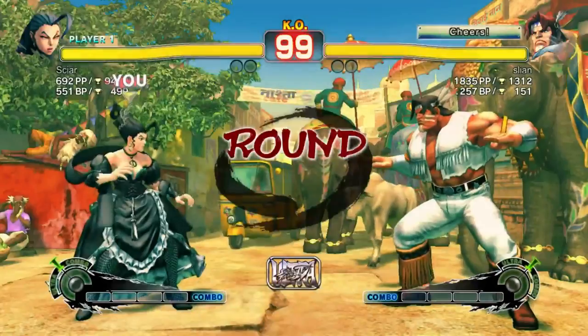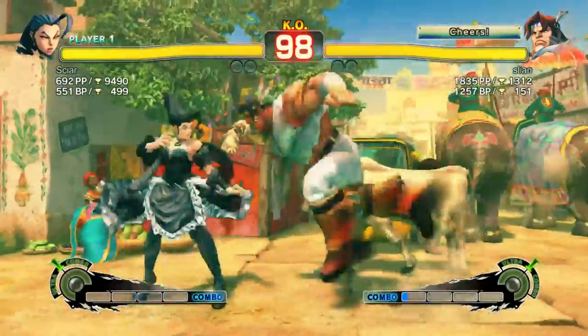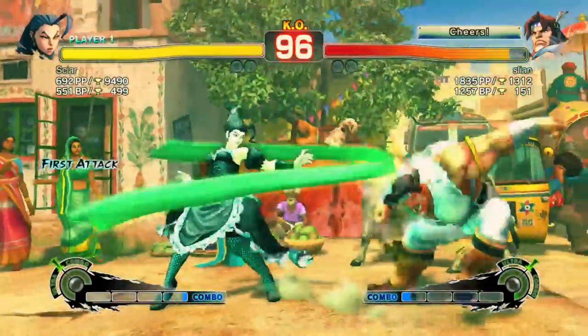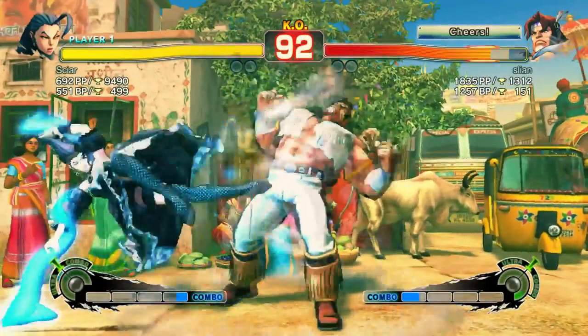Let's jump over to the match. It's Rose versus T-Hawk. I am playing the Rose. The T-Hawk is my enemy. What I'm going to talk about throughout the match is basically these chances to just give free damage that T-Hawk keeps handing me. I do it as well — it's something everyone's still going to mess up for the most part.